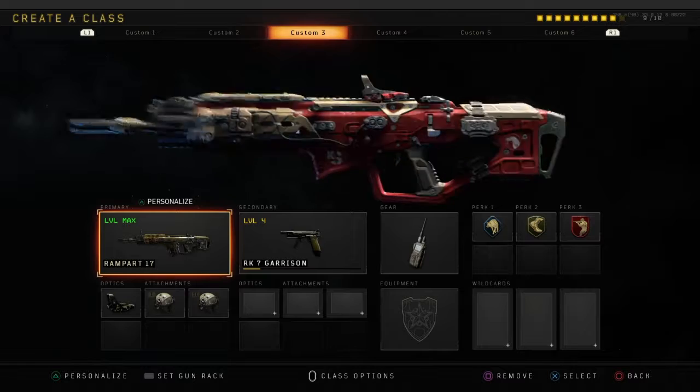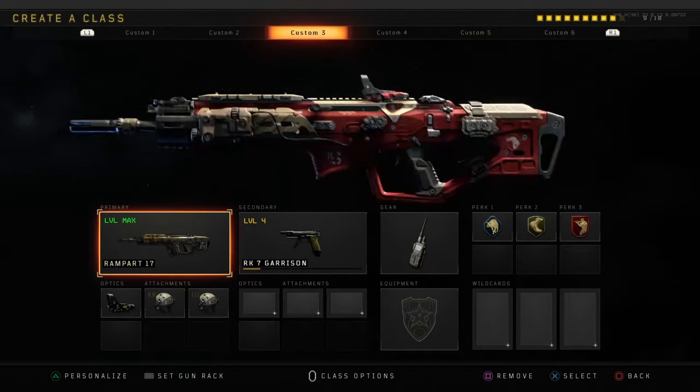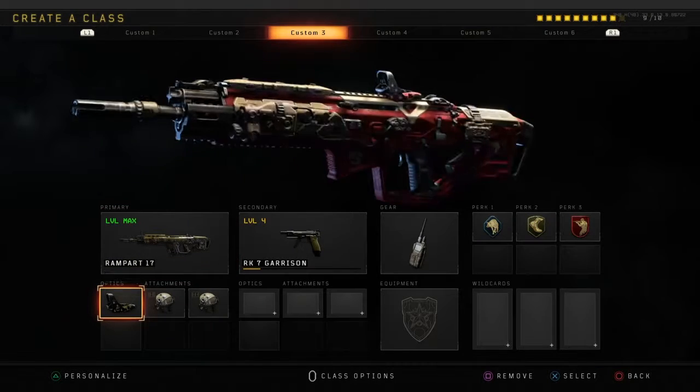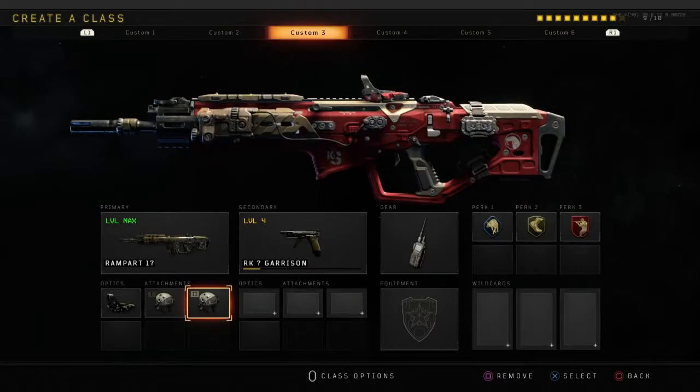This is the third gun I like using, the Rampart 725, especially the stock attachment when using it. For optics I like using the reflex, and High Calibre 1 and High Calibre 2 to get the maximum amount of damage. I like the HHS sight when I start some clips.